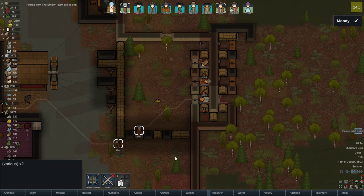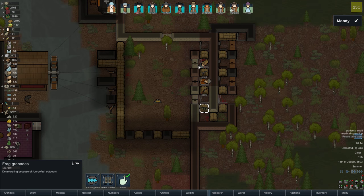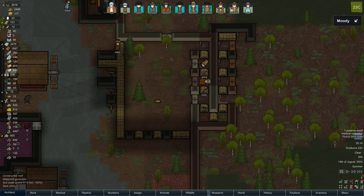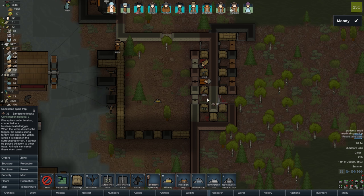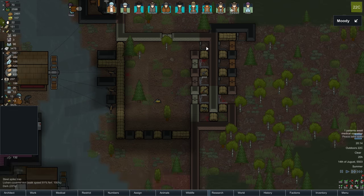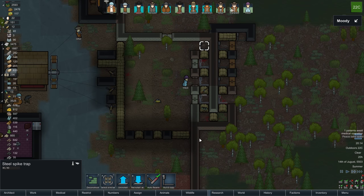Someone said don't use steel for the traps because they're overkill. So maybe I'll use something else — some sandstone or slate. Sandstone traps don't do as much damage, but we'll do a mix of both. The metal ones do 100 damage — we'll find out what the sandstone ones do in a second.